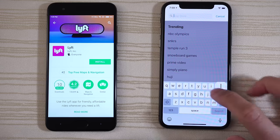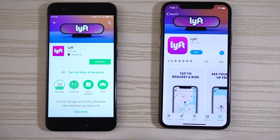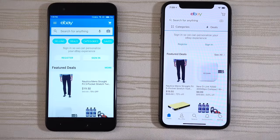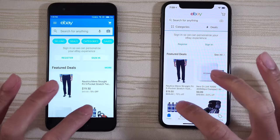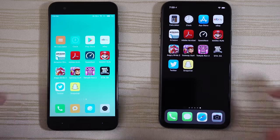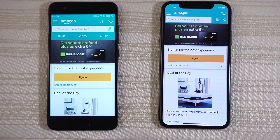Now search for this app on iOS and leave it on this page. eBay on both phones — give that to the Mi 6. Click on this item and leave it on that page. Amazon Shopping — give that to the Mi 6.